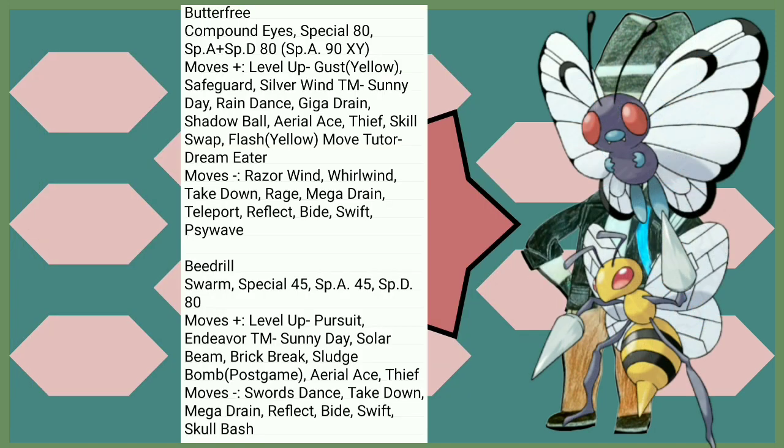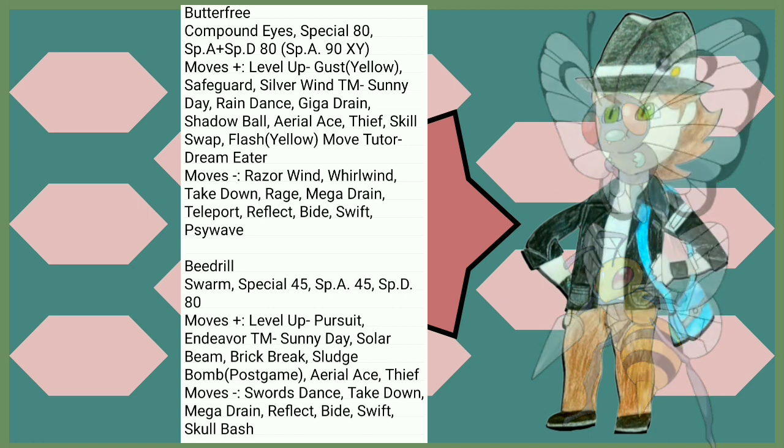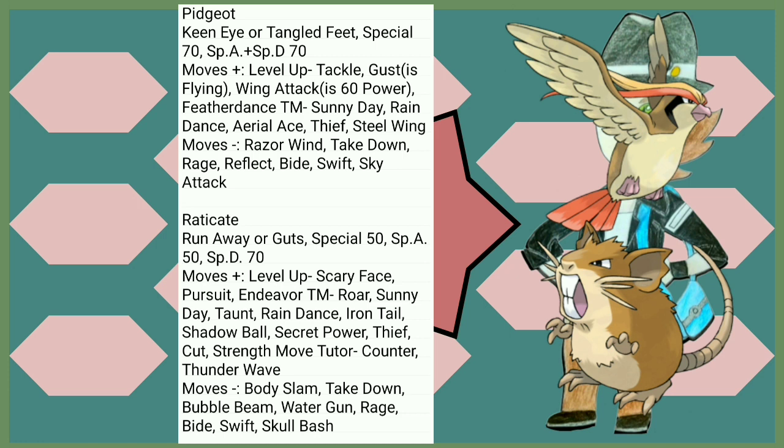Butterfree, being in a Gen that's not Gen 1, actually has Flying STAB and Bug STAB, even though they're both physical and Butterfree can't really utilize them all that well. Beedrill, while not really getting much in terms of new moves besides Brick Break and Aerial Ace, gets a massive buff to its Special Defense, which means it's not going to be taken out by Bubble Beam. Pidgeot doesn't really get anything besides actual usable Flying STAB, but with all the Sand Attacks thrown around during a playthrough, you're going to appreciate Keen Eye.